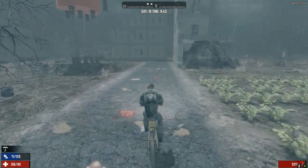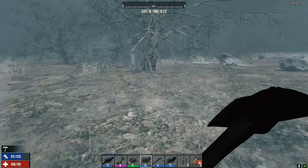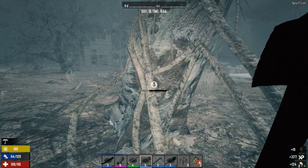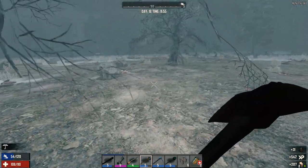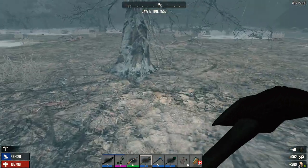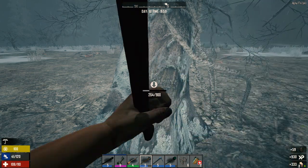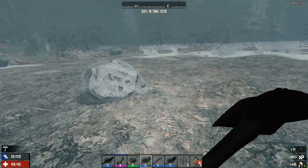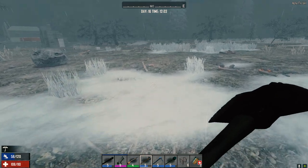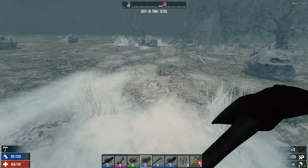We're heading south — that's the way we want to go. We're going to grab a few more of these trees and see if we can find some more bird nests. The coal here is really nice — charcoal too — but we really just want to find some nests. Once again, it's not for the feathers, it's just for the eggs. I don't think we're going to find many nests out here though — I think it's really the desert we have to go to.